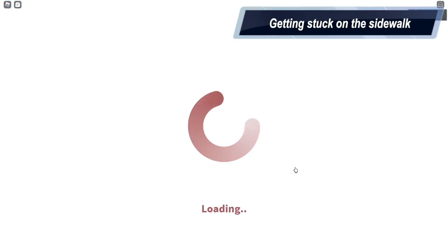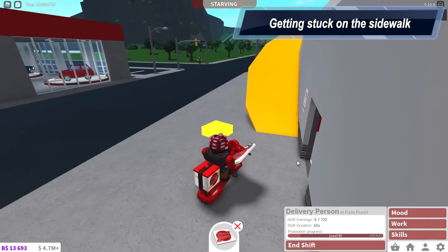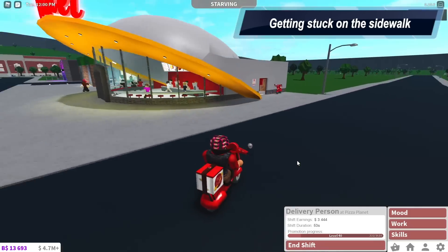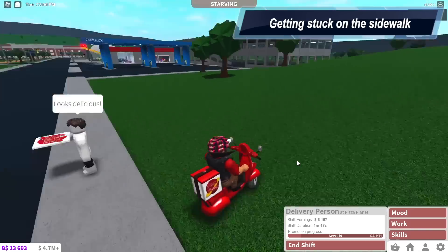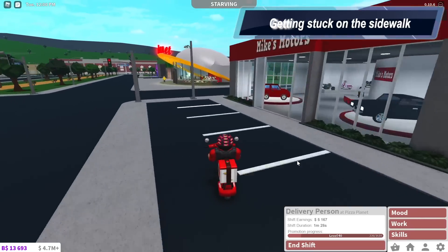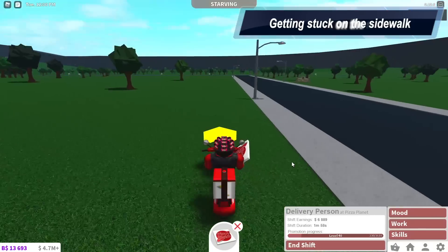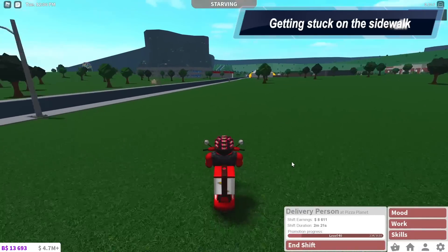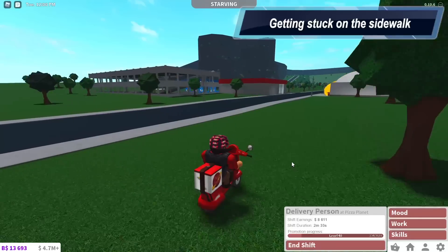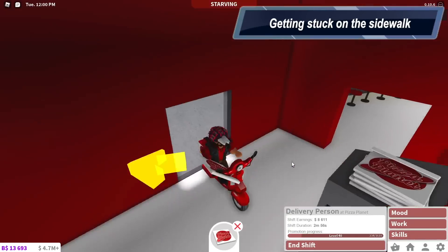Number eight: getting your pizza delivery vehicle stuck on a sidewalk. It's happened to a lot of us — we go back to the pizza place and get stuck on the sidewalk. What you need to do to easily fix it is drive back and then go straight ahead to cross the sidewalk, because otherwise you'll just be stuck on it forever. Some people drive around the entire thing. It's really annoying when it happens because it takes you out of your flow.